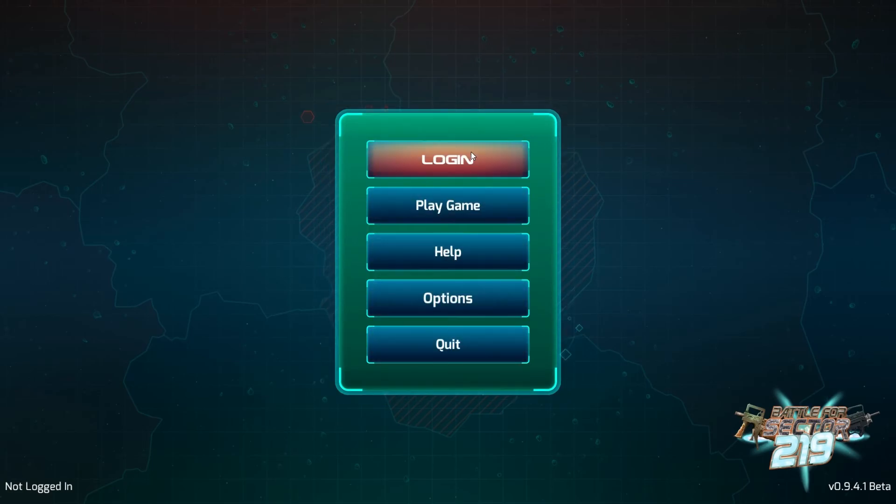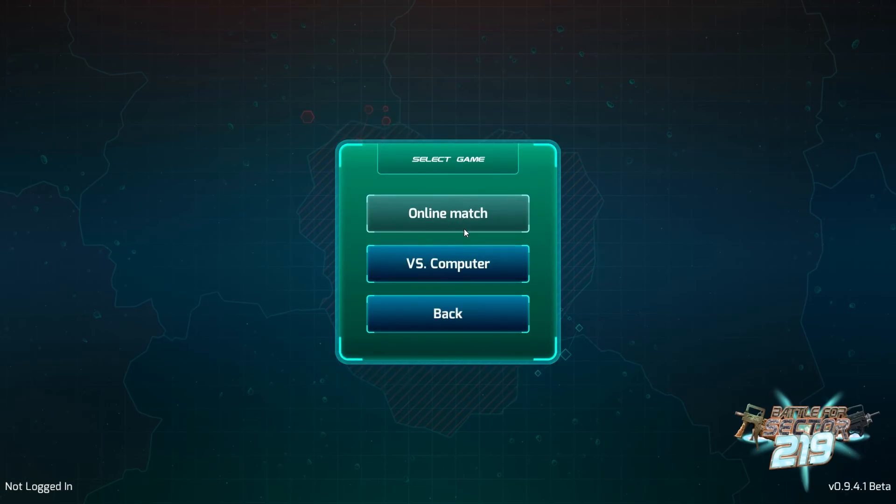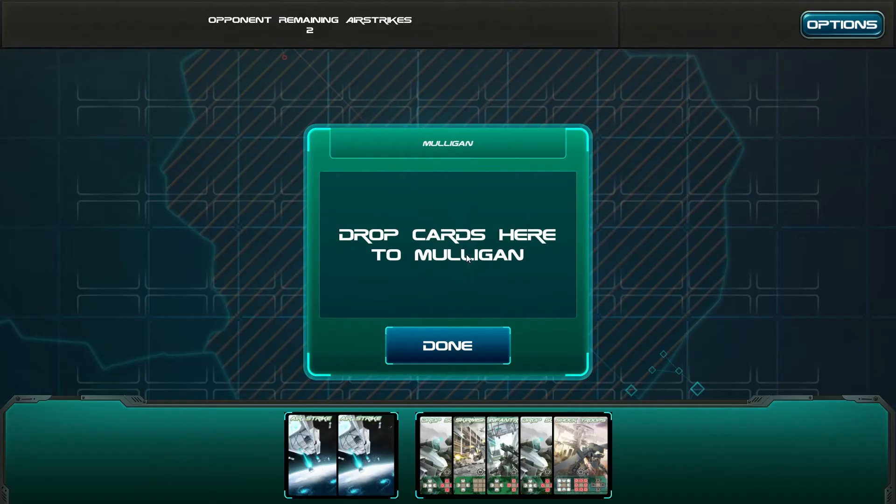There is a help menu. You can log in and play online, but I'm going to be versing some computer people — or the AI as some people would like to call it — just so you guys can see a few matches and see what it's like.